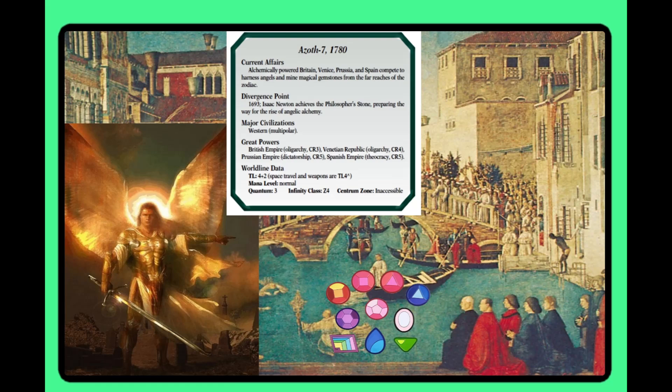Azoth VII is an alchemically powered Britain, France, Prussia, and Spain using alchemy and gemstones to summon angels on the battlefield in an epic war — with spacefaring and all kinds of crazy stuff — all because Isaac Arthur figured out a Philosopher's Stone. It's actually pretty cool, if a bit crazy. Interest is a three; the alchemical angel battles mixed with a Renaissance theme are cool but not fleshed out enough for me to personally care. Infinite is a four because this timeline could potentially figure out how to traverse the multiverse, which is always a big deal to all the factions. Player ranking is a four as well, especially if players accidentally let the multiverse secret slip.